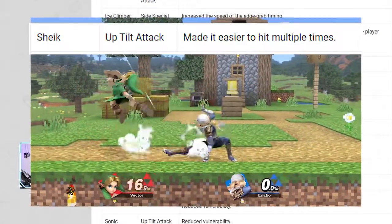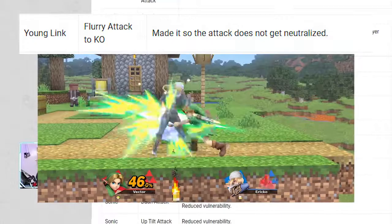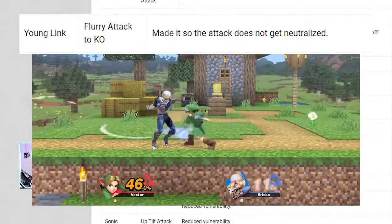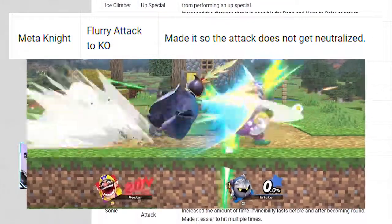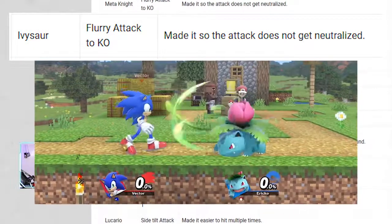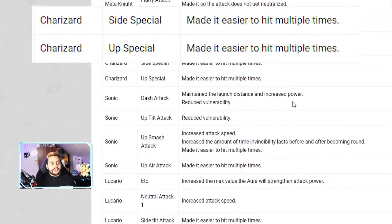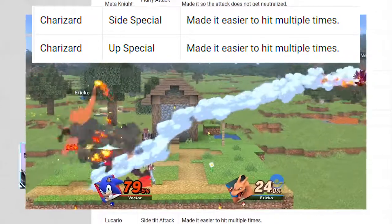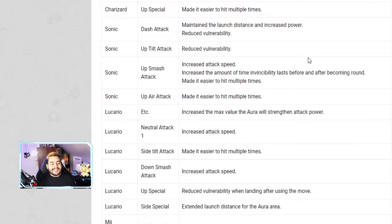Young Link's flurry attack — the multi-hit jab — has been made easier to hit multiple times. Meta Knight has the same treatment. Wario's up special is easier to hit multiple times. Ivysaur's flurry attack is the same as Young Link and Meta Knight. Charizard's side special and up special have both been made easier to hit multiple times. I'm happy Charizard's getting buffs — Charizard is a monster.